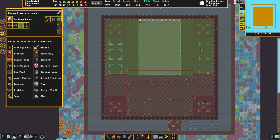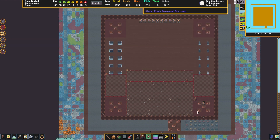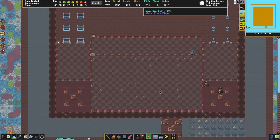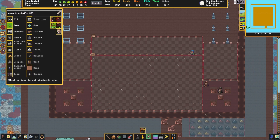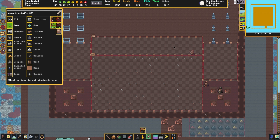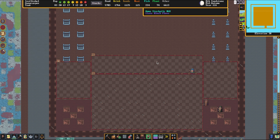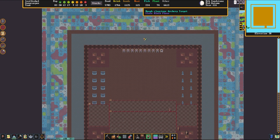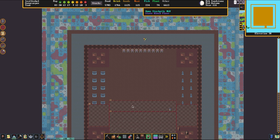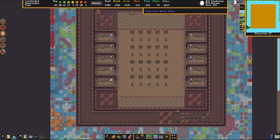Down here we can see that we have an archery range, as well as two full barracks. The way you make archery ranges work — and they've actually got this set up correctly — is make sure that your ammo dump has no bins allowed, and make sure that only one type of ammo is allowed in that ammo dump. Otherwise, they will not be able to refill their ammunition; they're only able to do one ammo type at a time. Another thing I'd like to note as a mistake is I would have built a solid wall behind these instead of fortifications, because some of these bolts are getting stuck. You're never going to get those out unless you deconstruct and reconstruct the fortifications.